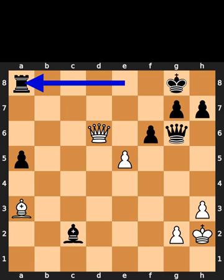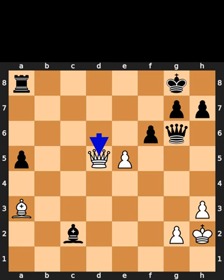White plays rook to a8. Black takes the rook on a8. White plays queen to d5, check. Black plays queen to f7.